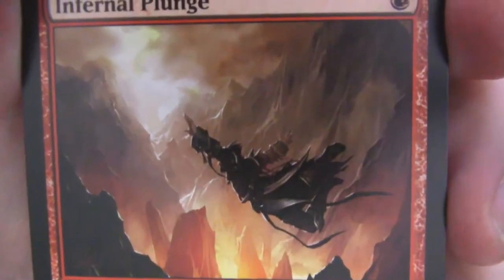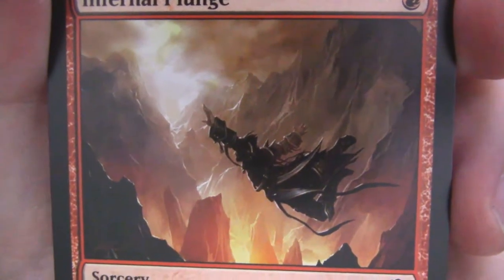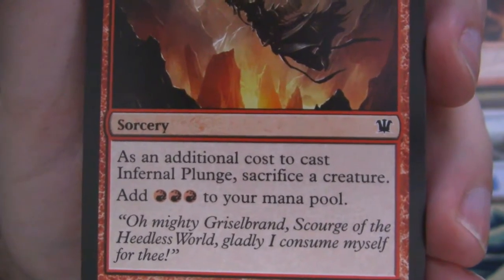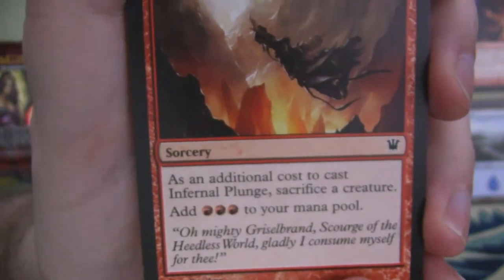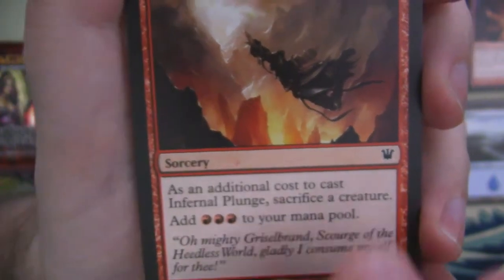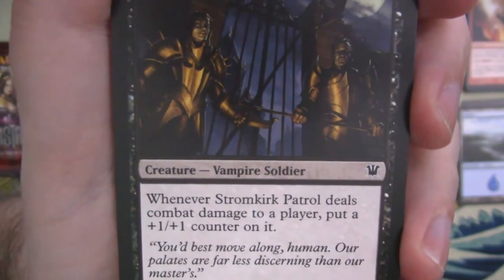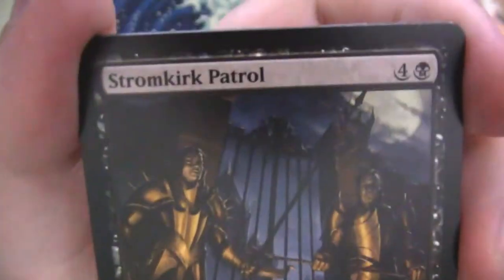Infernal Plunge — this is just like hey dude, you forgot your parachute. It's too late. 'Oh mighty Griselbrand, scourge of the heedless world, gladly I consume myself for thee.' They should have extended the 'thee' on the end to make it sound like he's falling off a cliff.